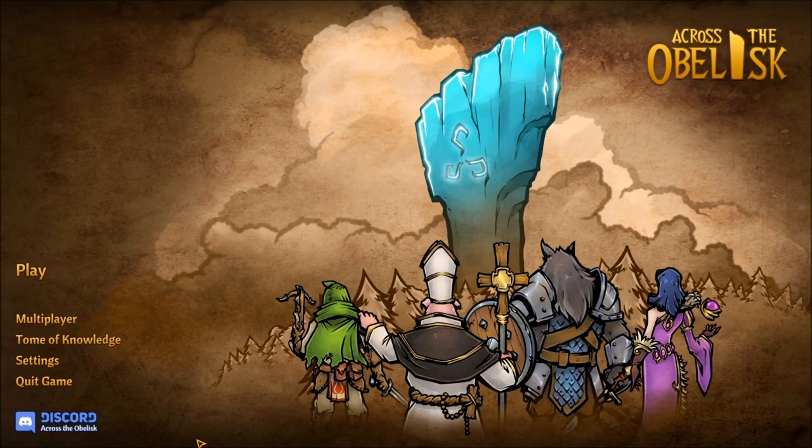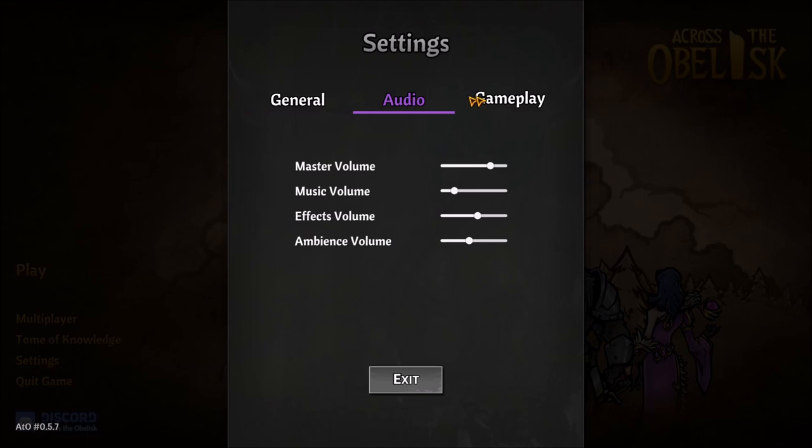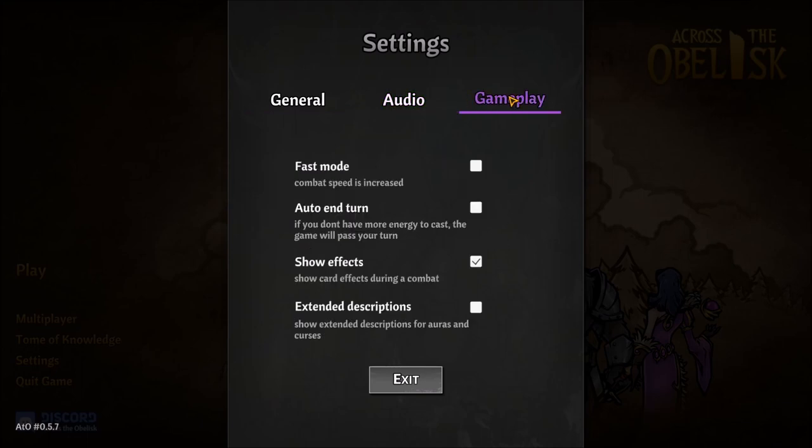Hey folks, this is Vint with Dad's Gaming Addiction, and today we're going to quickly review Across the Obelisk. This is a game that you can find on Steam's Early Access program for about 18 bucks. I stress Early Access — that means everything you're about to see here, including this review, is subject to change.